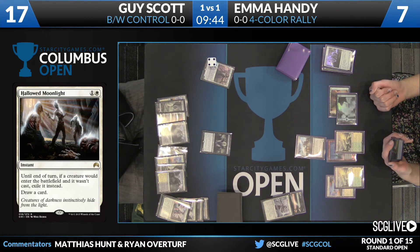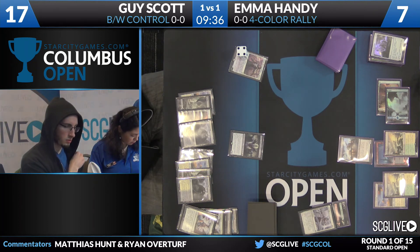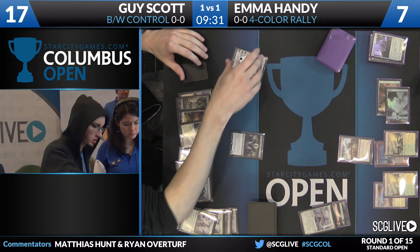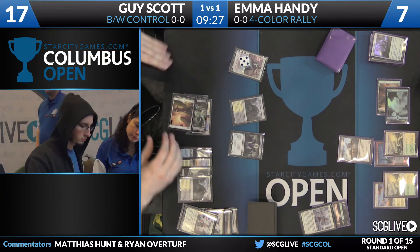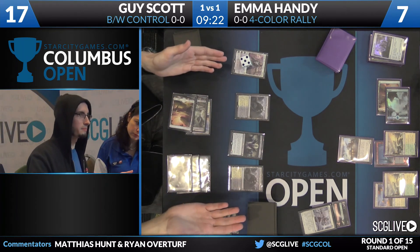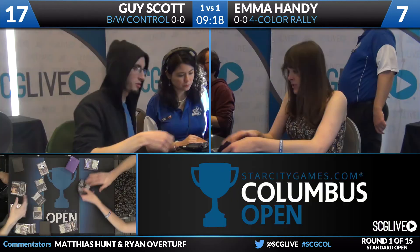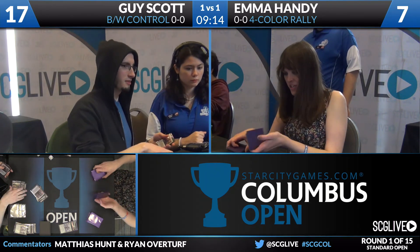At least she can fight one counter war. I think we may be in chump block mode here as well — Gideon plus Kalidus is lethal. Gideon will plus up, Shambling Vent will join. Given the presence of Kalidus, that Cutthroat is going to be exiled anyway. Another Shambling Vent — that one does look lethal even if she blocks the biggest creature. And Guy Scott in three takes it down, defeating Four Color Rally.